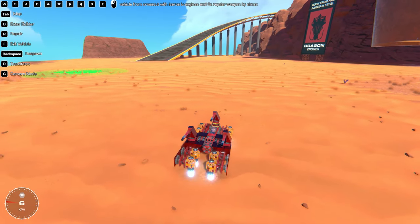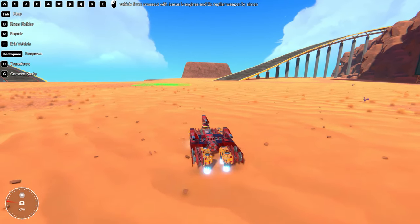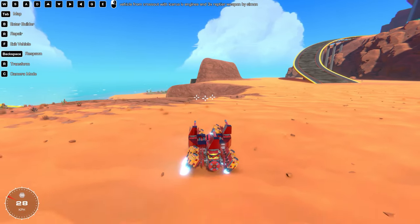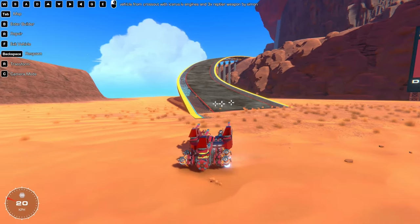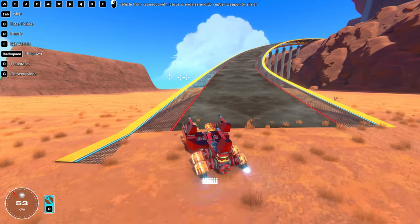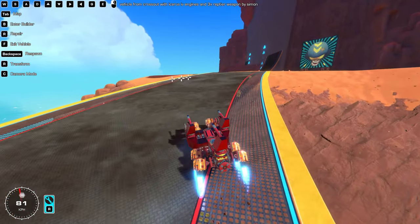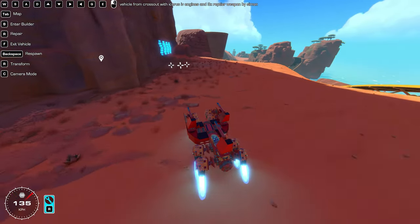Next up we have another hover creation — a vehicle from Cross Out with Igris 4 engines and three Rapier auto cannons, built by Simon. This one has a very aggressive correction but we can move forward and backward pretty fast, and we can strafe too. Left one is for guns up and down, 2 and 4 for strafing, and left click is fire — basically the auto cannon.